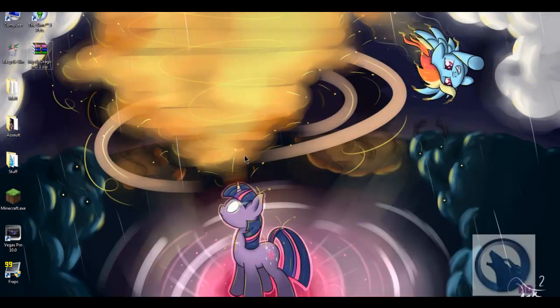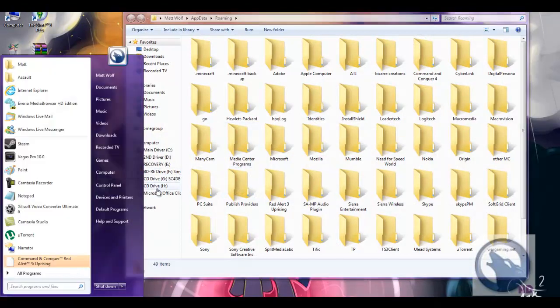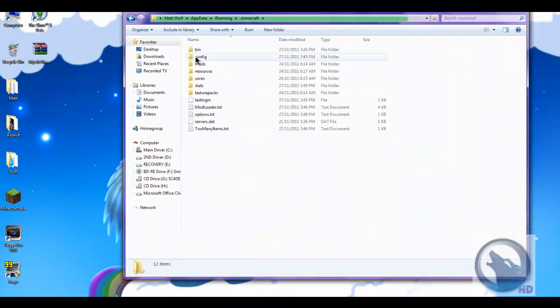You'll need to push and hold the Windows logo on your keyboard and R for Windows 7 and Vista, then type %appdata%. For Windows XP, you need to use Search/Run. I don't cover Macs.